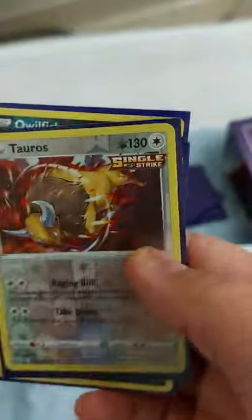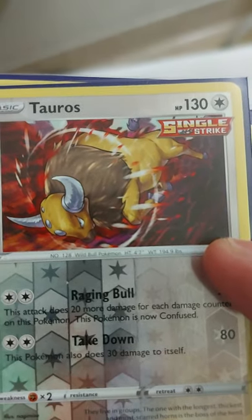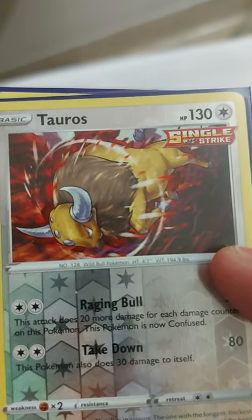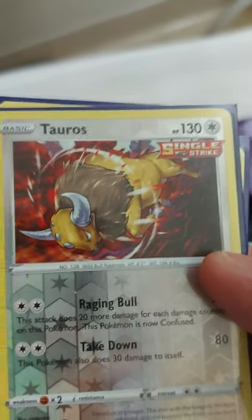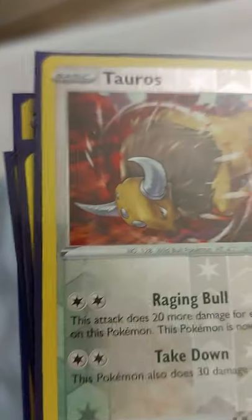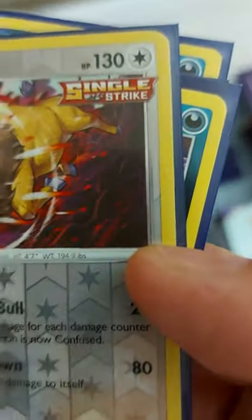This guy is a different type of stall - he's a big tank. Raging Bull does 20 for each damage counter on this guy, so he doesn't want to get hurt. Even though he'll be confused and take 20 damage if you miss your heads, if you're having that unlucky streak, might as well use it productively until you get going. The second attack does 30 to itself but does 80 base, and there's not much that resists Colorless in these games.